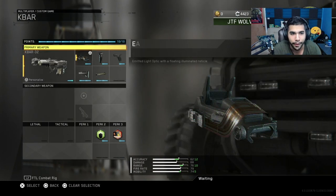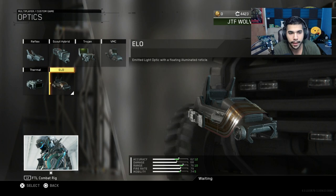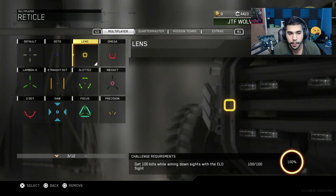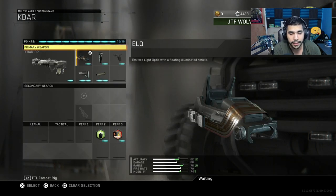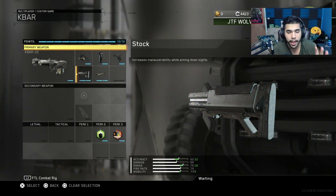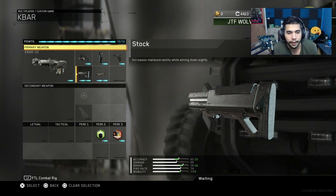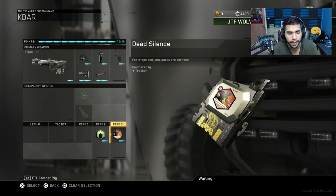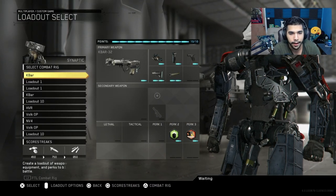We're going to start with my first class, which is the K-Bar. I'm using the Elo Sight — some people like the Red Dot or Reflex, but I personally like the Elo because you don't have that square blocking your surroundings. I'm using the Lens, and I have Grip, Quick Draw, Rifle Barrel, and Stock. This is a stacked AR class. Tacticals aren't as effective in this game, so I'm just running Attack, Resist, and Dead Silence. Dead Silence is a must — almost every single class should have it. It's the best perk for perk 3.